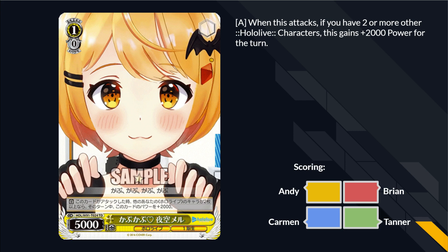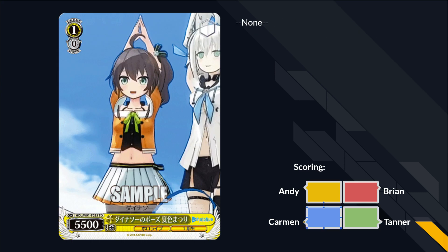We've got this Mel — she has a banger character design, her streams are just not my thing, but she's very cute. When this attacks, if you have two or more other HoloLive characters, this gets 2,000 power. This card is fucking terrible — unplayable garbage. Triple S tier. Dinosaur Pose monster. Card's sick.